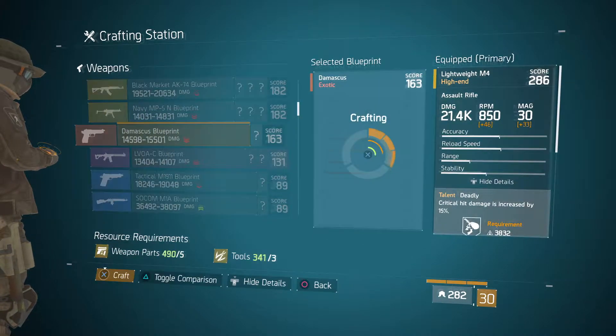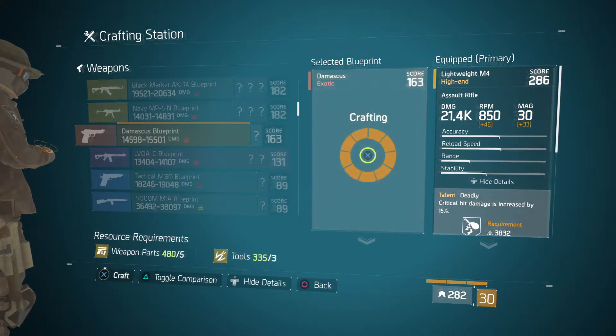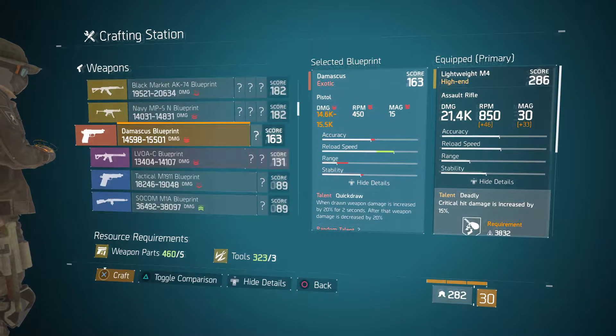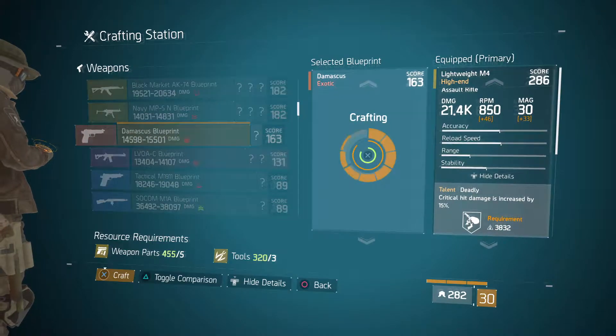I'll fast-forward this part, but I end up crafting 22 because that's all I have available in my pack. They're level 163, so they only take five weapons parts and three tools — cheap, right?